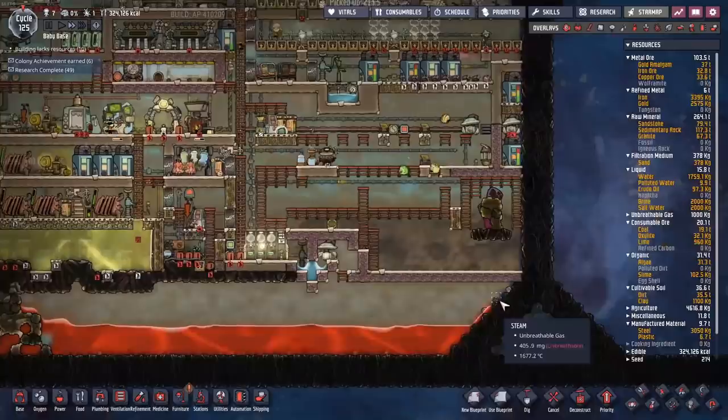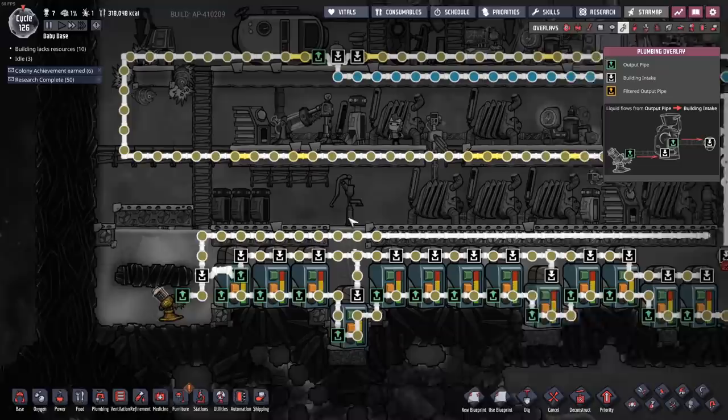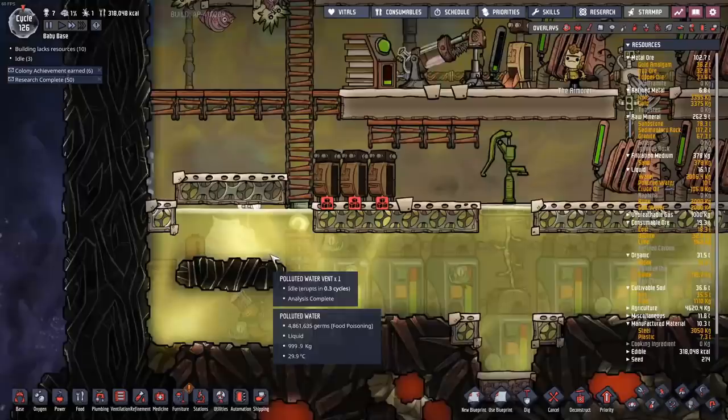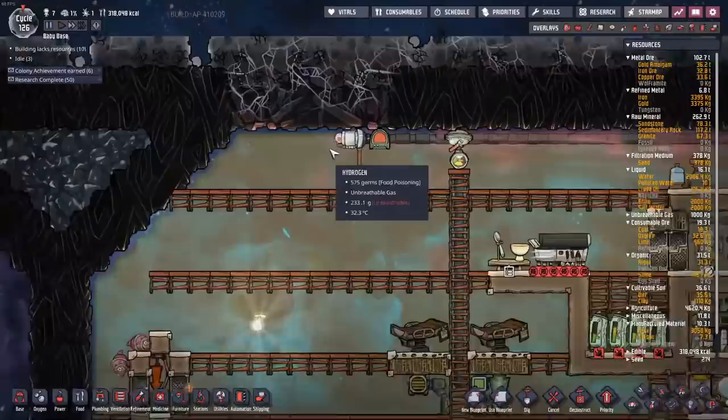How are we doing on the steam? We're down to half a gram of steam all the way across — just another five or six cycles. We've hit another problem: since we're not using infinite liquid storage, we're going to end up with too much liquid now. What we could do is wall this in, but I think we want to break into space. We've got the steel, so we might as well start going into the space biome and grabbing ourselves some lovely regolith we can use for filtration medium.